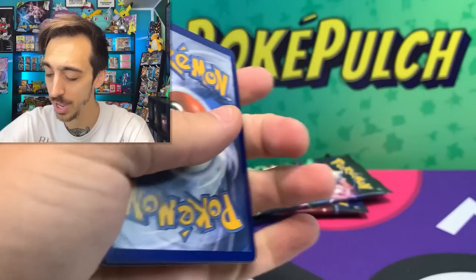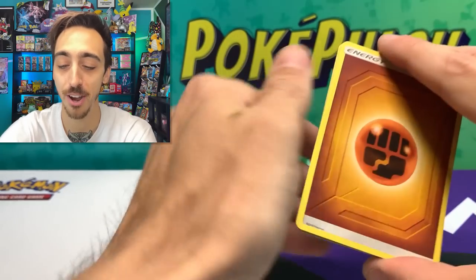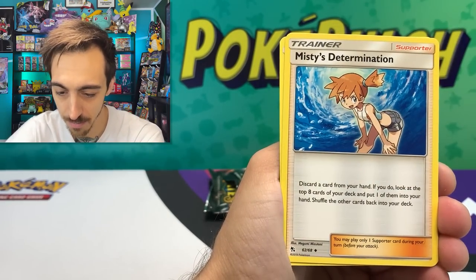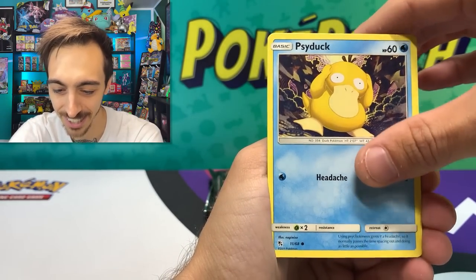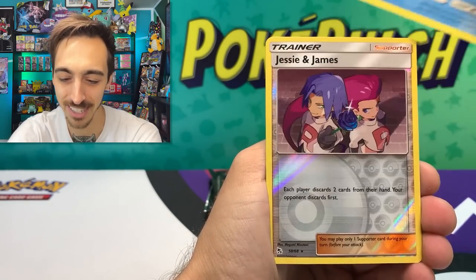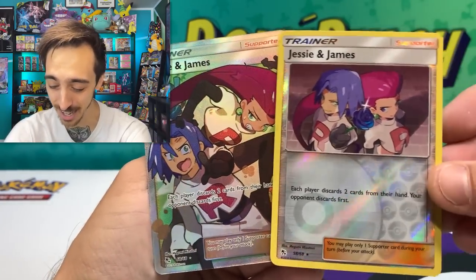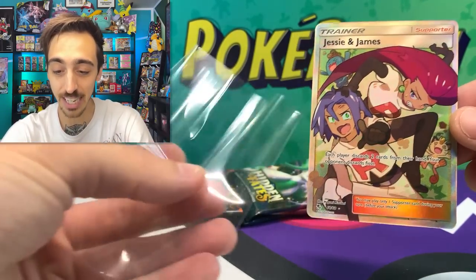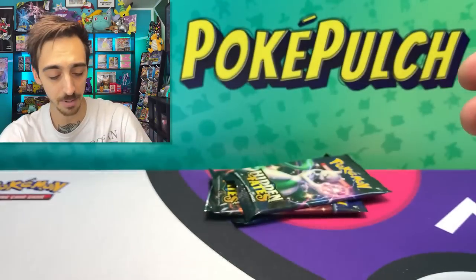Probably only the second or third time I've opened Hidden Fates on the channel. Hidden Fates should be four to the front. We've got Fighting Energy, Jynx, Misty's Determination, Eevee, Ekans, Charmander, Psyduck — I love this art. Omastar Magikarp. Jesse and James for our Reverse, and a Jesse and James full art right behind it! Jesse and James reverse with Jesse and James full art — how crazy is that? Let's drop you into a sleeve. Honestly we might be tied up already with Pokemon Go. I think Jesse and James has got to be beating that V-pull, and we've got three packs left.